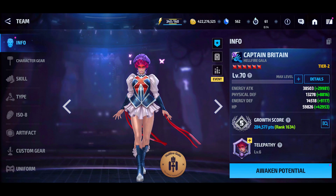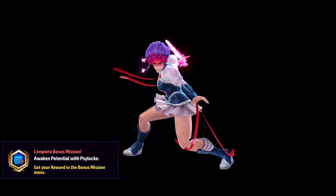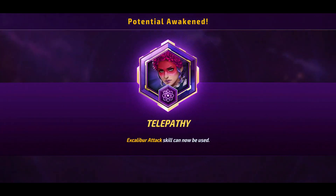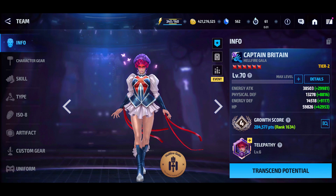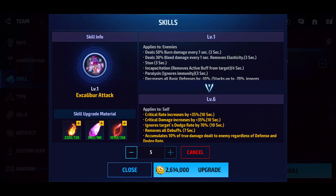Her damage increase when you Transcend is pretty nice, though her HP stat bump isn't that great, considering she also gets a stat bump from her Uniform passive which gives her that extra 30% HP. This is one reason why she's not the best character to build in terms of PvP, because she is kind of fragile.